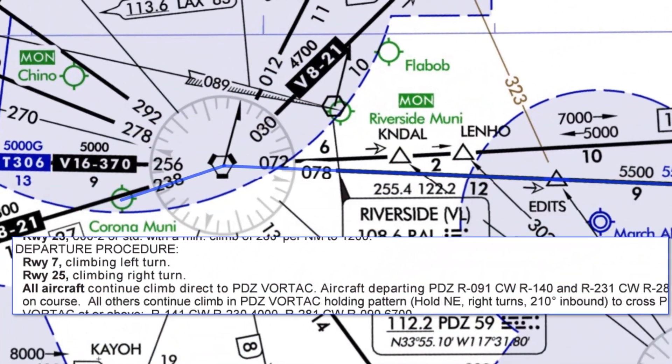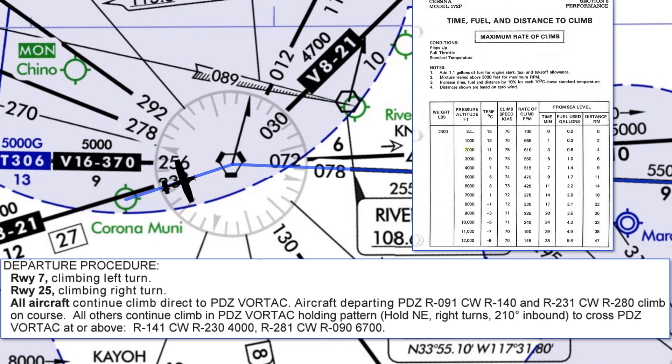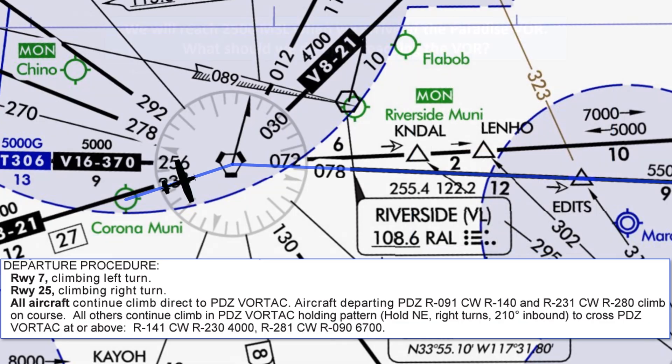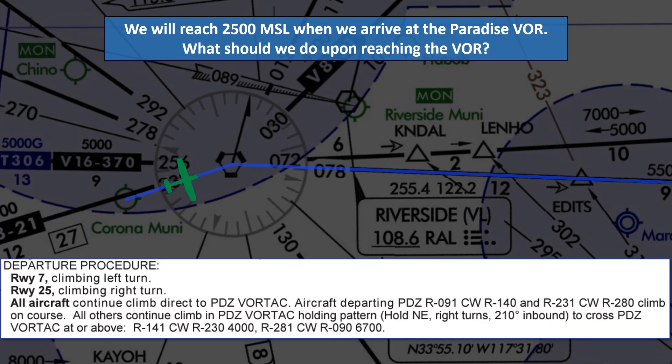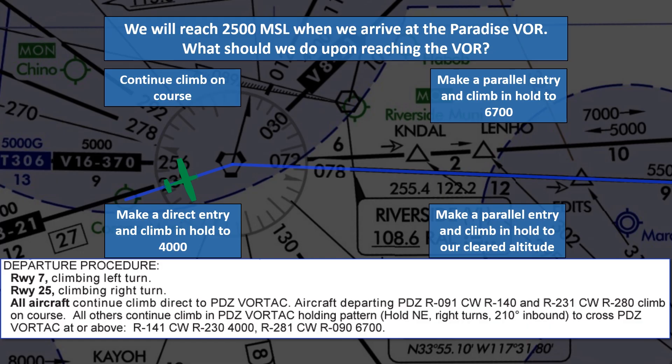Let's go through the actual procedure. Taking off on runway 7, we have a slight left turn but basically a direct 4-mile route to our first waypoint, the Paradise VOR. Our POH indicates a 4-mile climb-out will gain about 2000 feet, putting us at roughly 2500 feet MSL from our takeoff elevation. If we plan to reach 2500 MSL as we arrive at Paradise VOR, what should we do when passing over the VOR? Options: continue climbing on course; make a parallel entry and climb in a hold to 6700; make a direct entry and climb to 4000; or parallel entry and climb to our cleared altitude of 7000 feet.